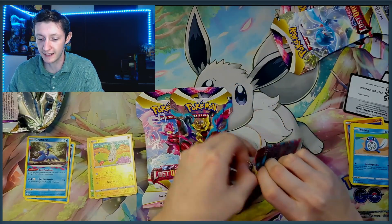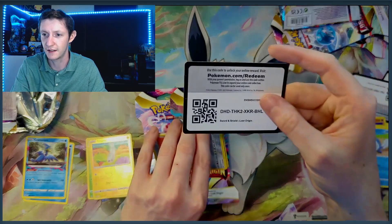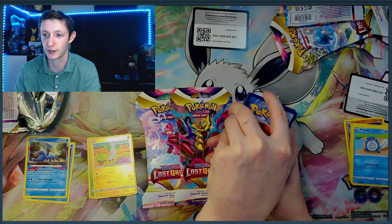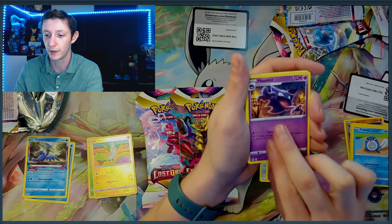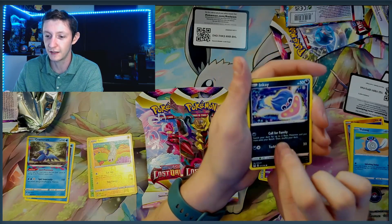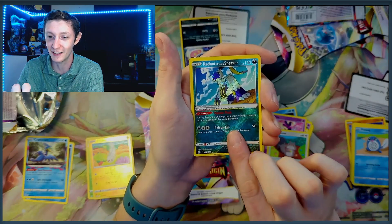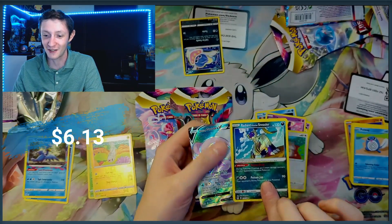My chase card in this set is the Alt Art Aerodactyl — that is an amazing looking artwork, I love the whole prehistoric look to it, and I can't wait to pull that one of these days. Pack 3: we got a Haunter, Bronzor, Snover, a weird looking Jinx again, Inkay. We got a Radiant Sneasler — and there's a Full Art Hisuian Goodra V behind it. Okay, we got two big bangers! Nice.